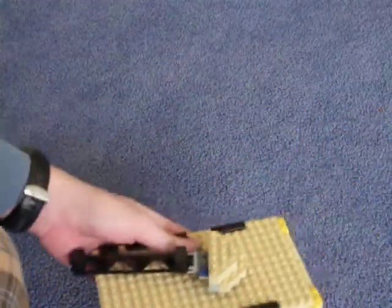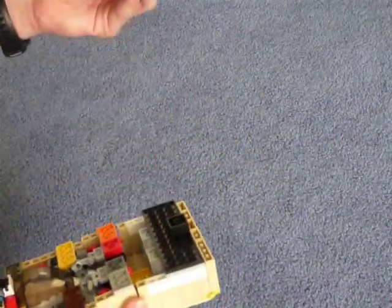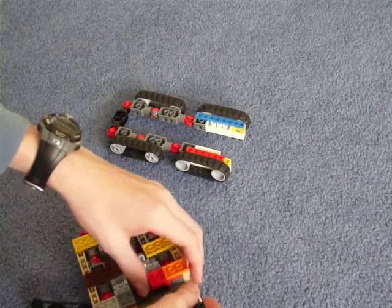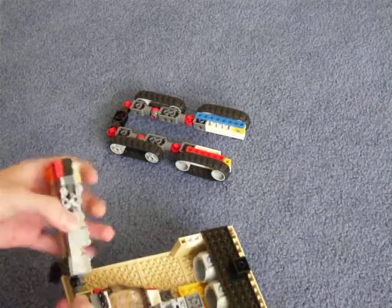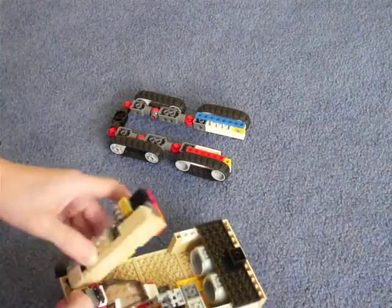Now on to the transformation. I usually pop these off because they have a tendency to fall off. First thing we do — this is going to go into jet mode. We flip this up, sideways, twist it, go like this, put it back down.